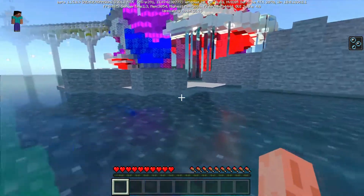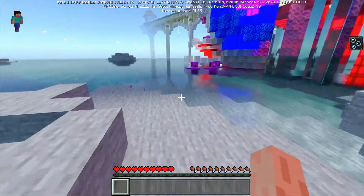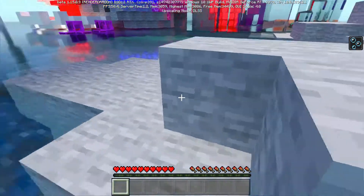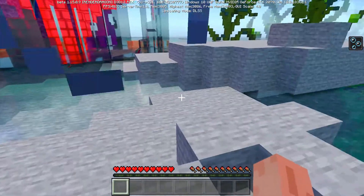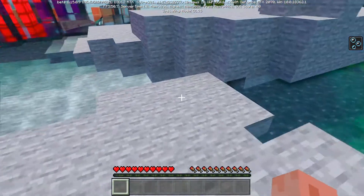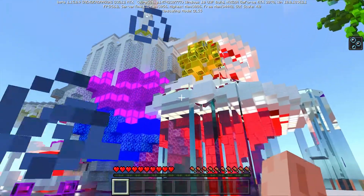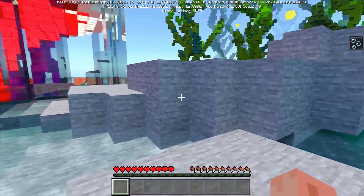The RTX aesthetic is cool and all, but you can't actually make your own survival worlds — you can't actually generate your own worlds. So what we're stuck on for now is just downloading maps and playing them.